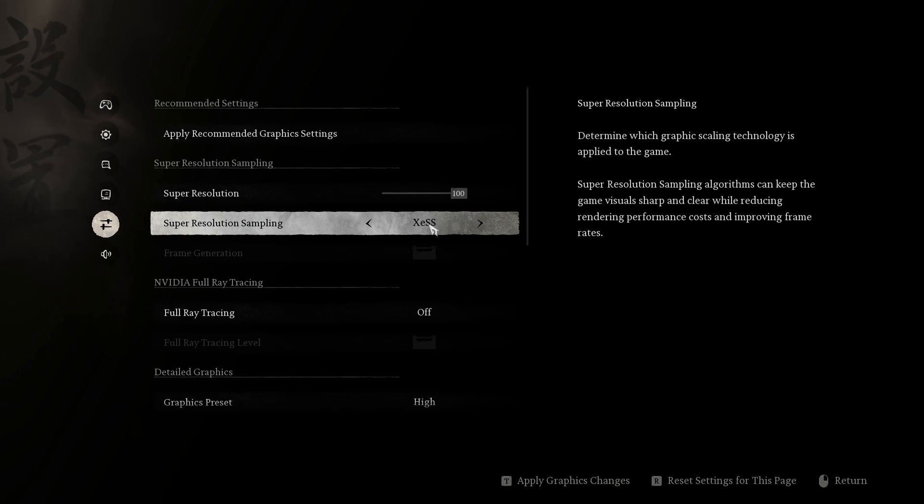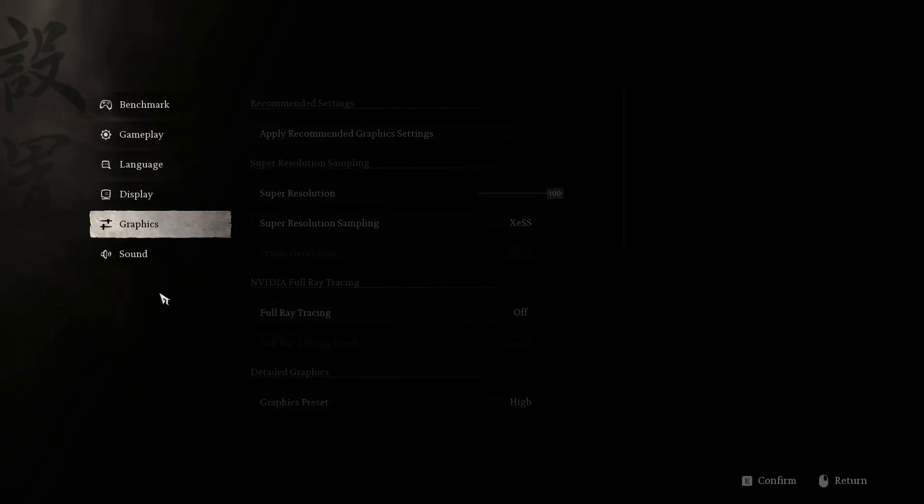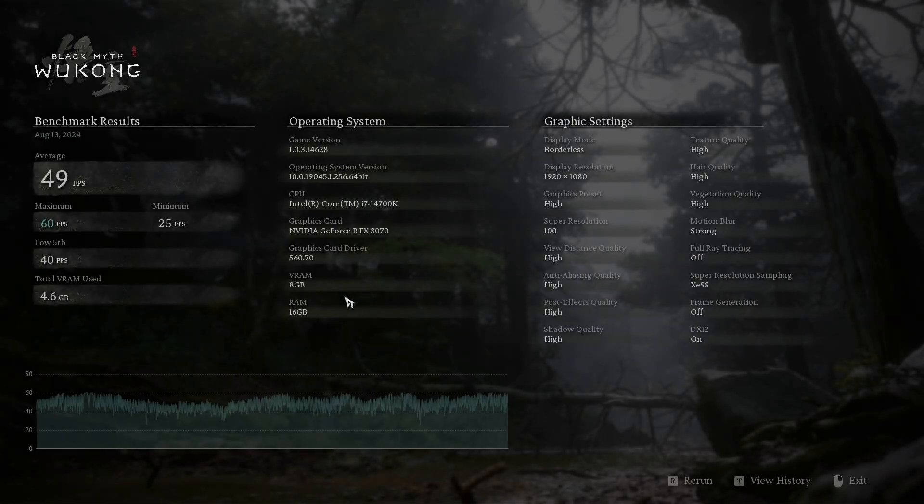Let's also try XeSS and see how that performs. I hope this gives you an idea of where your PC stands — if you have a higher processor or graphics card you'll definitely get more improvements. For 1080p full HD with high graphics preset it looks pretty good guys. I hope this helps, looking forward to this game — till then take care, enjoy the benchmark, and see you on the next one!